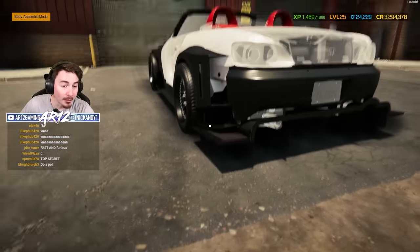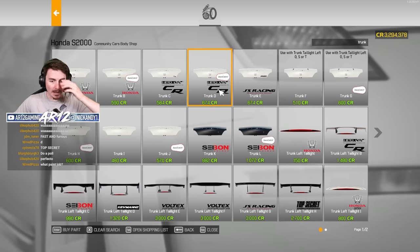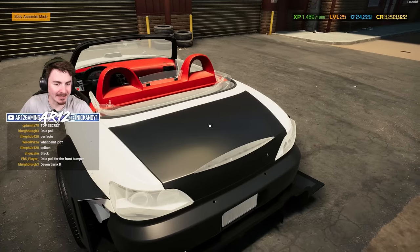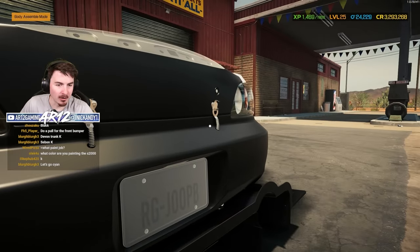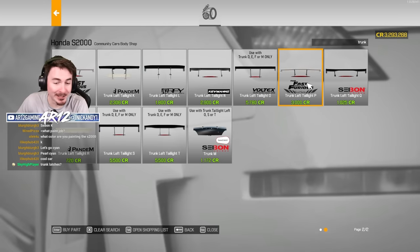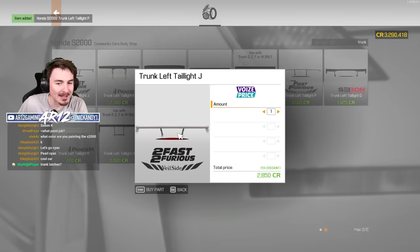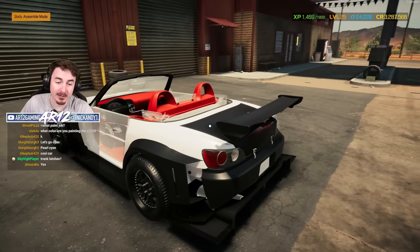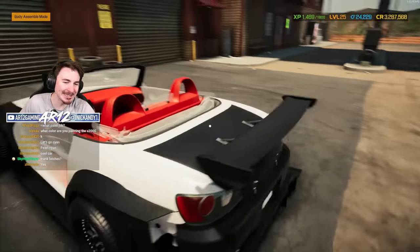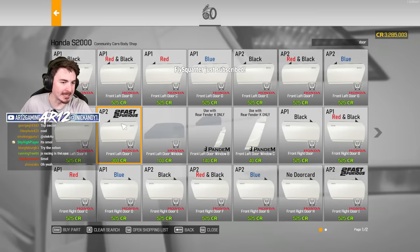Let's start with the rear of the car and work our way forward — that does work with our rear fenders. Let's get some taillights and a trunk. Oh my god, look at how many trunk options there are. Simple — keep it looking clean. We can get the Veilside rear wing from Fast and Furious! We've even got the Too Fast, Too Furious one — that actually kind of works, but it may be a little small. Top Secret always makes cool stuff. Doors, I'm gonna keep super normal.